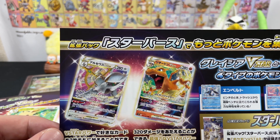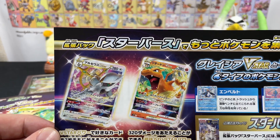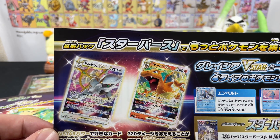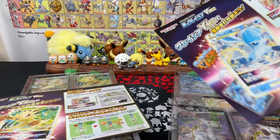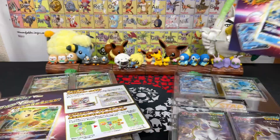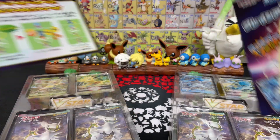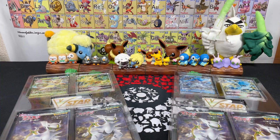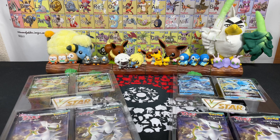So these are the two cards we're looking for out of Star Birth: Arceus V-star and Charizard V-star. But that's not all — they do have alternate arts, and that's what we really really want to pull. So why don't we do a box versus box battle, but first I want to really focus on these two beautiful looking V-stars.